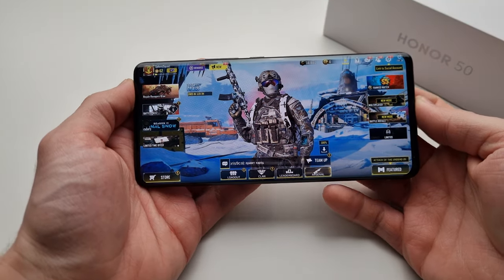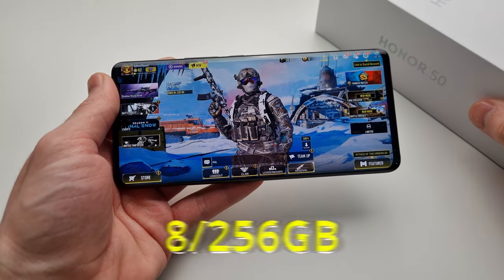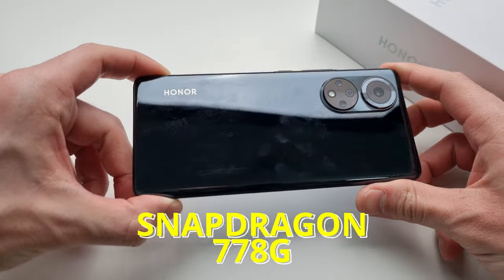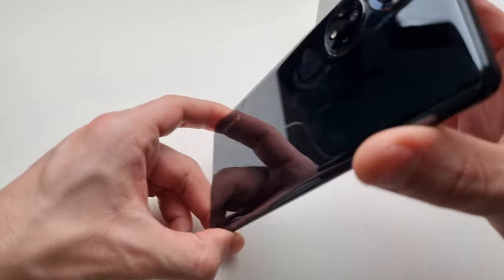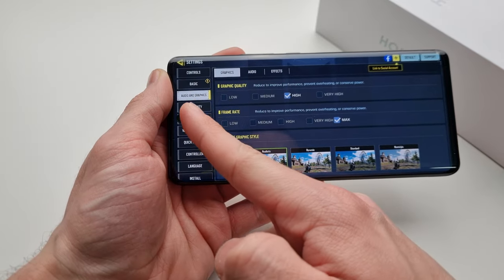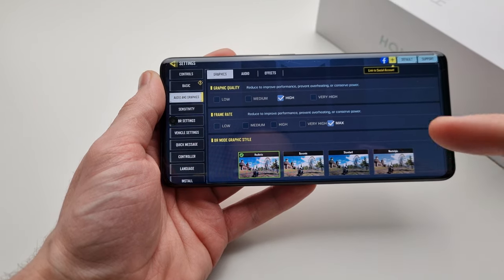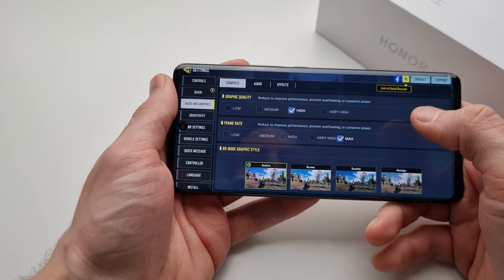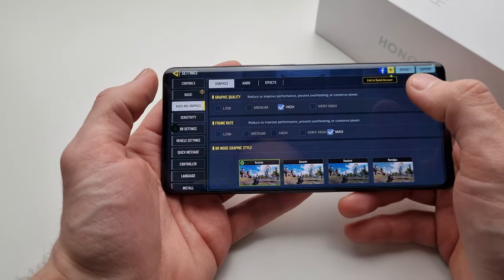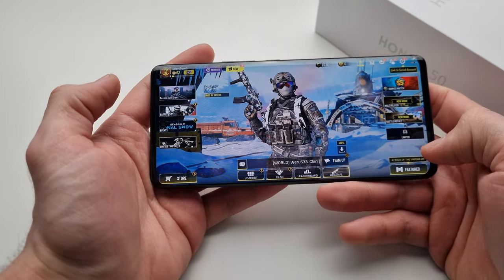Hello guys, welcome to my channel, I'm MobileFreak and today we'll test this Honor 50 with 8 gigabytes of RAM and 256 gigabytes of internal storage, Snapdragon 778G chipset. We're testing Call of Duty Mobile. For graphic quality we choose high and frame rate is set to maximum. If you want to set graphic quality to very high, the frame rate will switch automatically to very high. So basically we set maximum frame rate and high graphic quality.